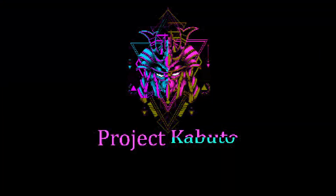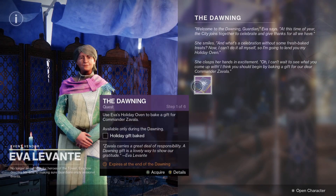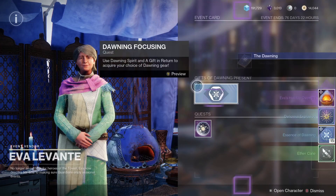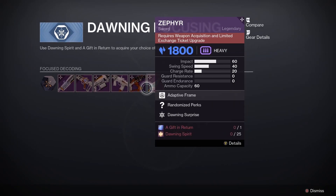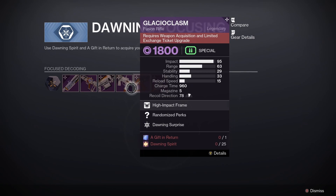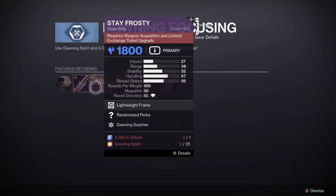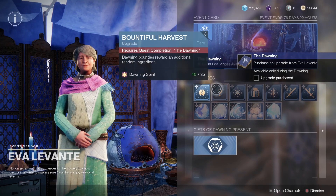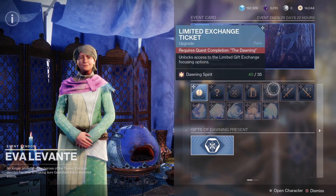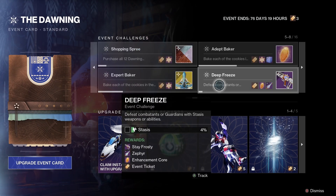Hello everyone, it's that time of year again and the Dawning is back. As tradition goes, go to Gram in the Tower so you can start the quest and begin getting some of the new rewards. Each weapon will say it requires a weapon requirement and a limited exchange ticket upgrade. The limited tickets are found under the event card with Ava in the Tower and they cost Dawning Spirit to activate. The weapons can be acquired in the event card by getting kills with different elements.